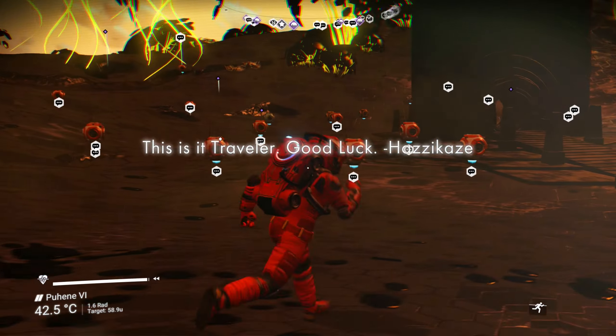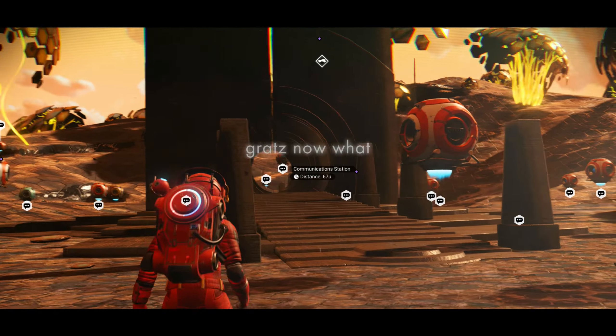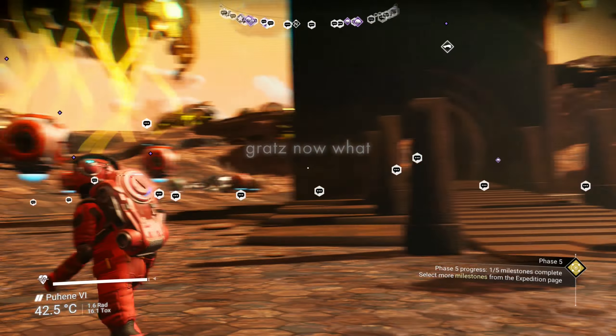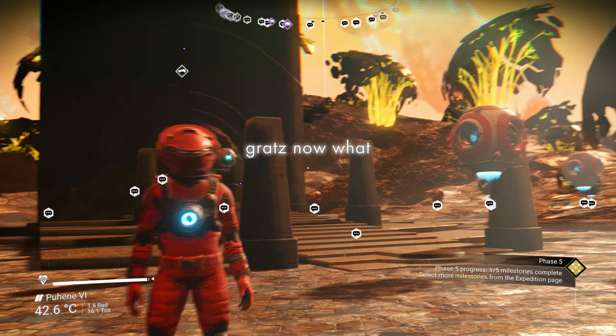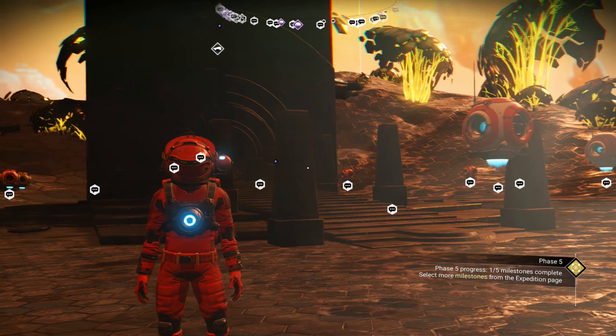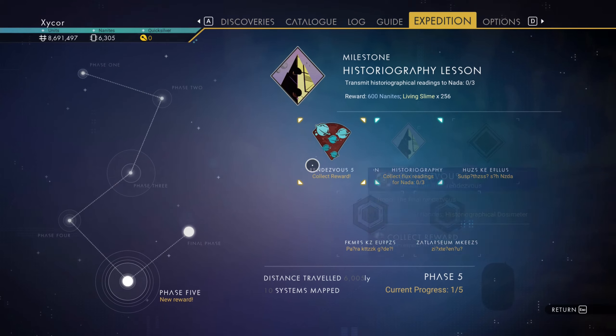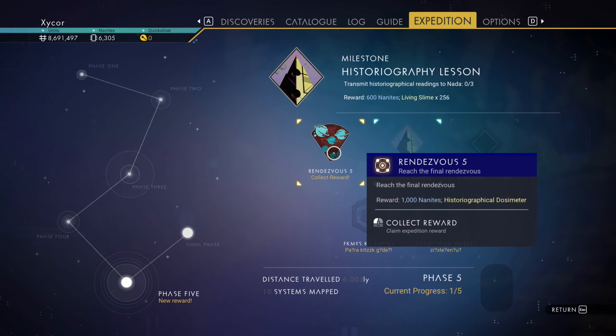A lot of comm stations. This is it, traveler. Good luck. Yeah. There we go. Too many comm stations, come on guys, stop. I got this historiographical dosimeter and 1,000 nanites. Do I have enough space? Yeah, I got enough space. So let's get that.